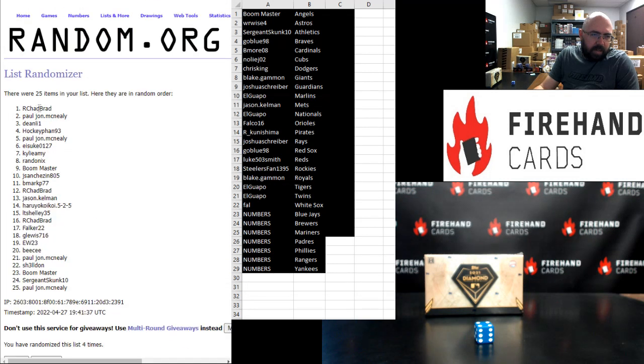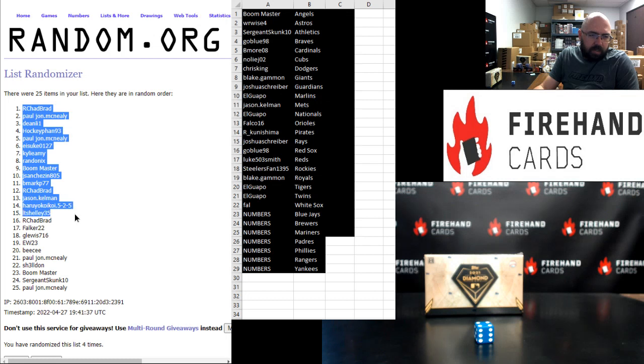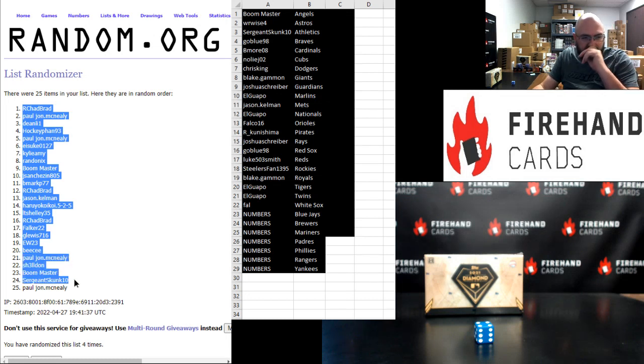Archad Brad one, PJ two, Dean Lee three, Hockey Fan four, PJ five, Ice Case six, Kylie Amy seven, Ran Index eight, Boomaster nine, Jay Sanchez ten, B Mark eleven, Archad Brad twelve, Jason Kelman thirteen, Heruio fourteen, LT Shelley fifteen, Archad Brad sixteen, Falker seventeen, G Lewis eighteen, EW nineteen, BC twenty, PJ twenty-one, Sheldon twenty-two, Boomaster twenty-three, Sergeant Skunk twenty-four, PJ twenty-five.